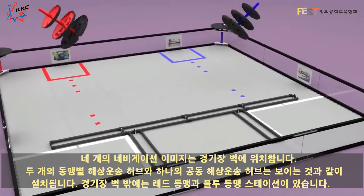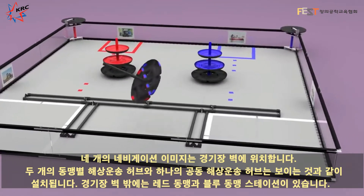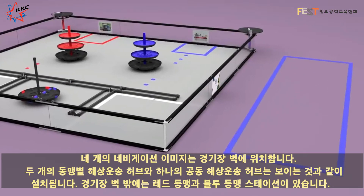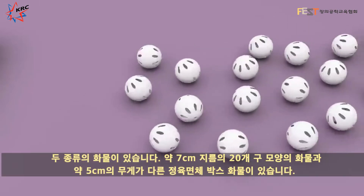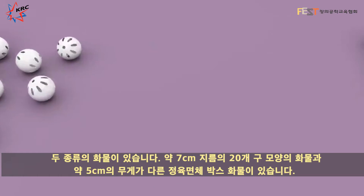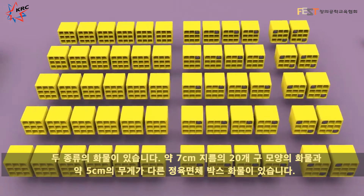Two alliance-specific shipping hubs and a third shared shipping hub are positioned as shown. Outside of the field walls are the red and blue alliance stations. There are two types of freight: 20 pieces of cargo, 2.7 inches in diameter, and 2-inch square boxes in various weights.